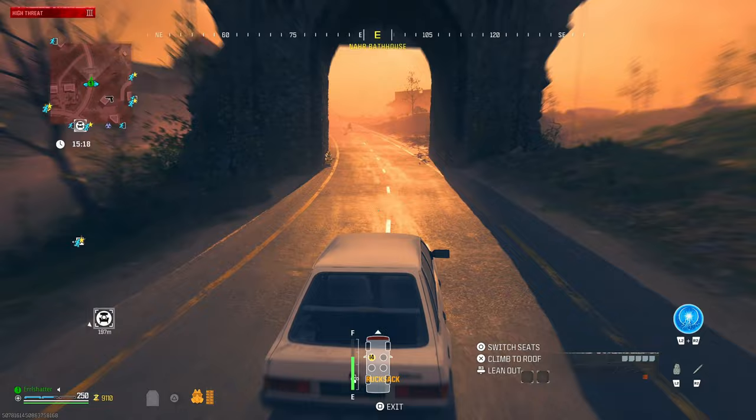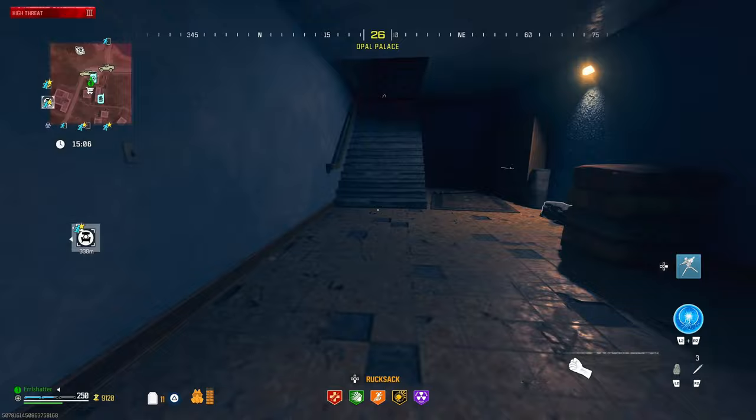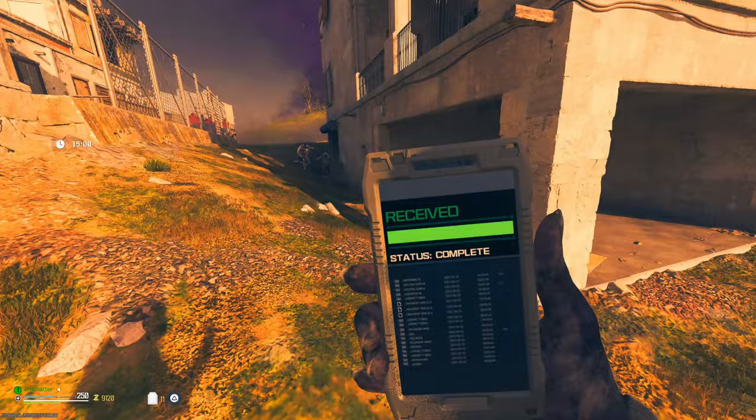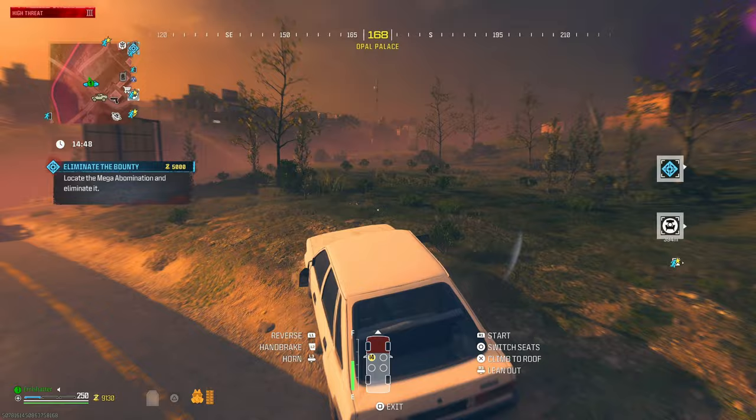We're pack a punch level 3 now. We're probably in a good spot where we can take on a Mega Abomination — maybe even take on a bounty. We've got a bounty over here. Zombies are juiced right now so I have to be quick — probably going to be a zombie bounty. 48 zombies on my tail. Jump in the vehicle and go. Holy, I don't know what's up with that but that was crazy.